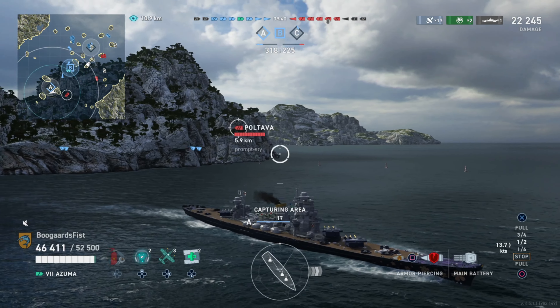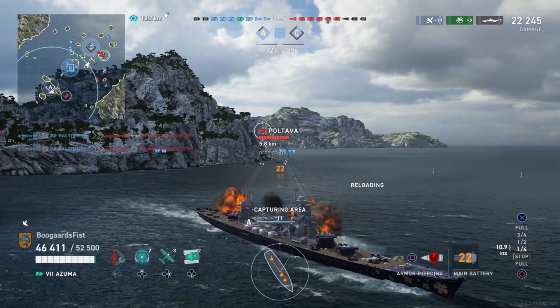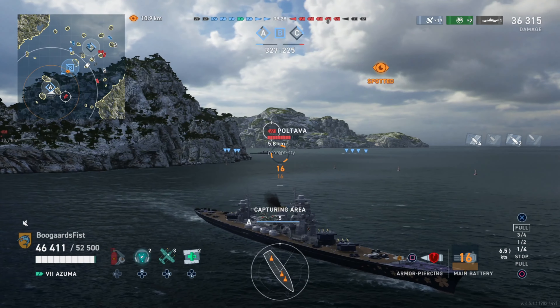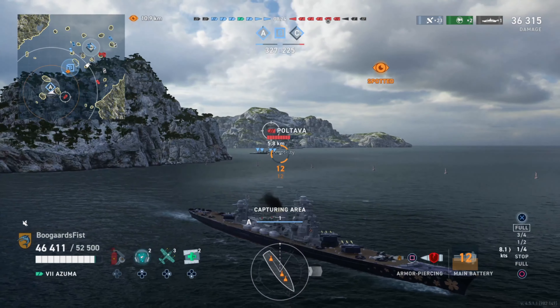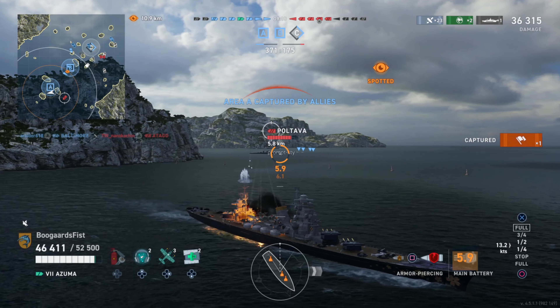Check out the torpedoes — check out the destroyer's position on the map. We're creating crossfires with these torpedoes. Poltava is forced to dodge, angling away from the destroyer and his torpedo strike, but that gives us broadside — juicy broadside. Destroyers, you want to try and create crossfires, as do all the other surface ships: battleships, cruisers, if you can get those 90-degree angles or close to it.